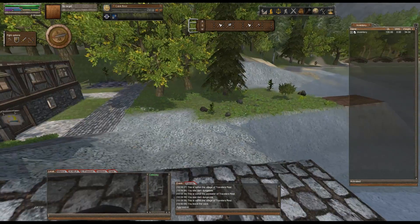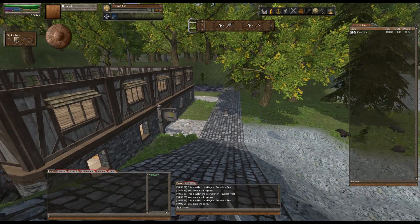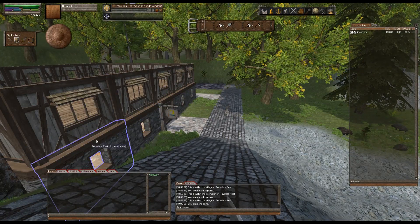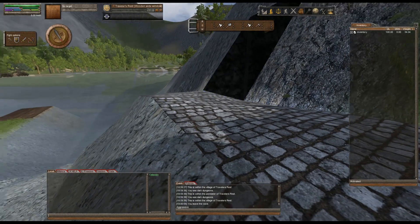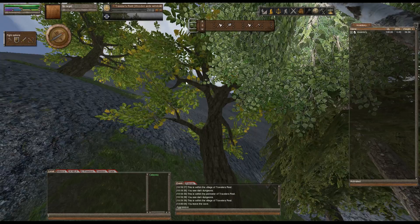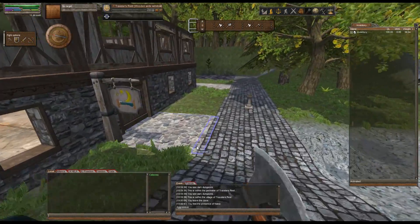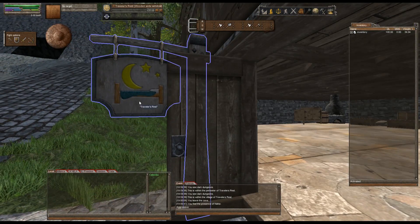I went ahead and built basically a giant inn with at least three rooms upstairs and a dining area on the bottom. It's essentially the last stop before you cut through the mine and go to the other side of the mountains. We've constructed this so far — you can see it says Travelers Rest right there.